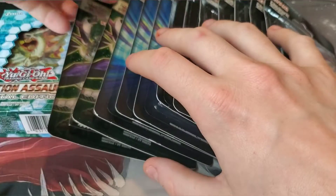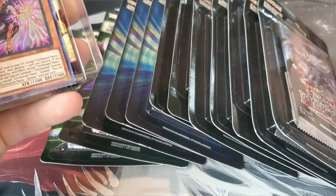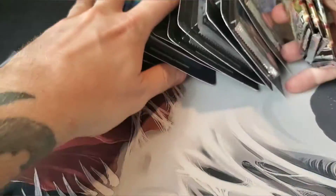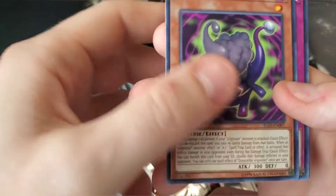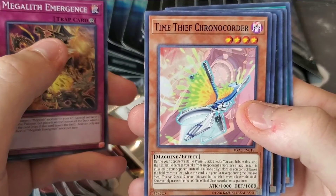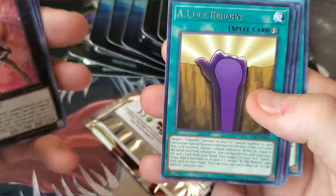We're going to start off with Ignition Assault. I haven't opened a lot of Ignition Assault — I'm definitely trying to open more, it's just hard to find any these days. I would love to pull something really good. I haven't pulled anything super great out of it — the Attic Mister, Megalith, Time Thief Chrono Crowder, Battle Survivor, Time Thief Perpetua. I've pulled so many Time Thieves, it's a little ridiculous.